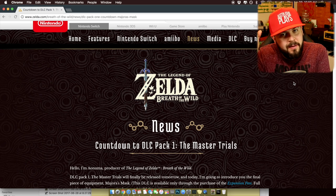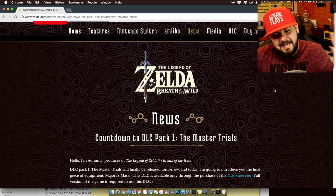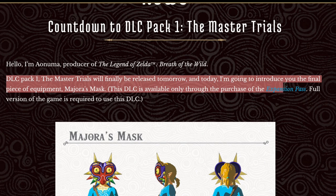To get everyone on board for the hype train, Zelda.com is doing blog posts every single day. Today is day five out of five. 'Hello, I'm Meya Numa, the producer of the Legend of Zelda: Breath of the Wild DLC Pack One. The Master Trials will finally be released tomorrow and today I'm going to introduce you to the final piece of equipment - Majora's Mask. This is only available through the purchase of the Expansion Pass; full version of the game is required to use this DLC.'